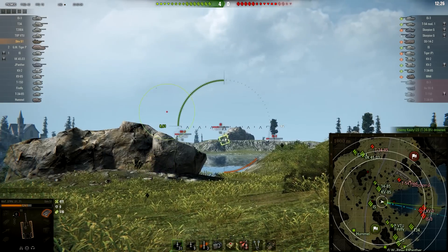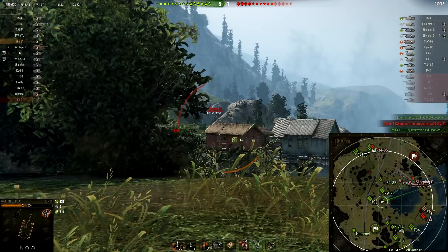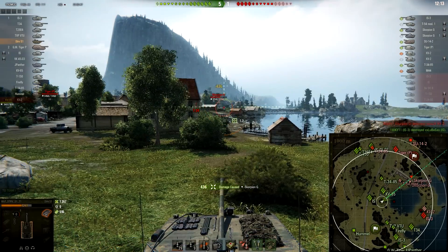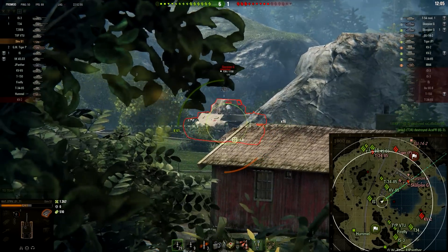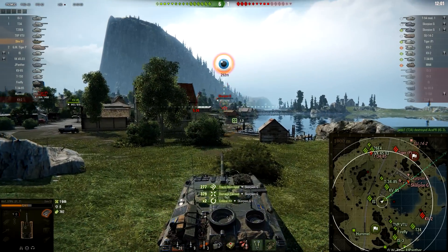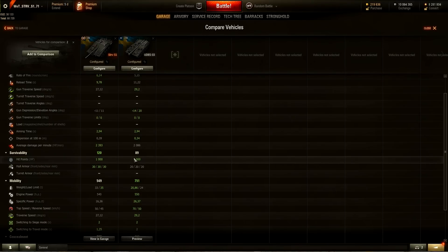Let's start with firepower, because this tank is a tank destroyer and firepower is one of the most important things. It actually has a lot better average damage per minute than the standard tier 8 Swedish TD, the UDES-03. UDES-03 has 2086 DPM. By the way, all stats I'm going to tell you now are with 100% crew, without any equipment, crew skills, or consumables. The S1 has over 300 better DPM, but when UDES-03 hits siege mode, DPMs become almost exactly the same because reload time on UDES-03 goes down in siege mode.